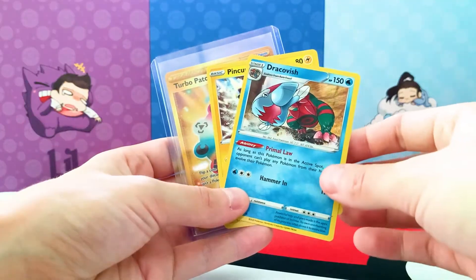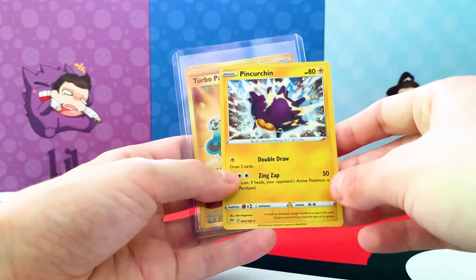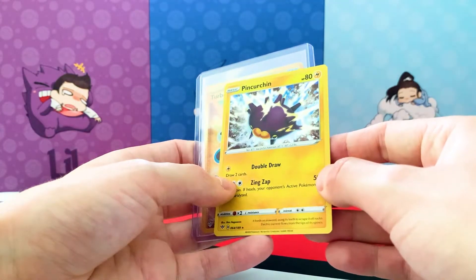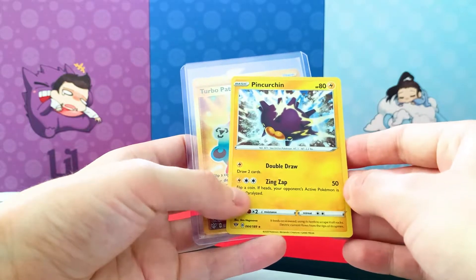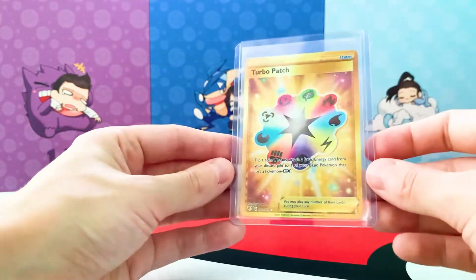So we had some cool pulls. After that rollercoaster pack battle, we each got a decent hit. Trin pulled the Dracovish Holo. I pulled the Pincurchin. And the big one — Theo with the golden Turbo Patch. Look at that glare on it.